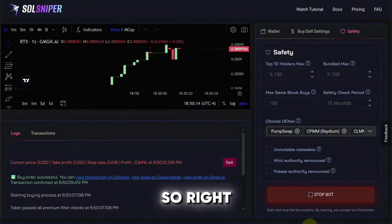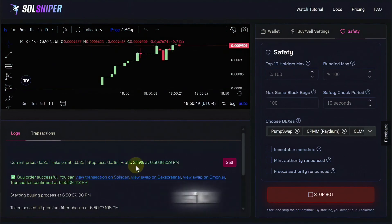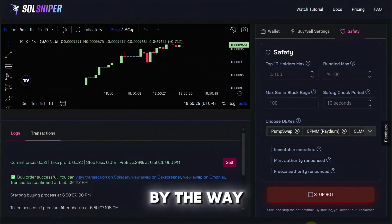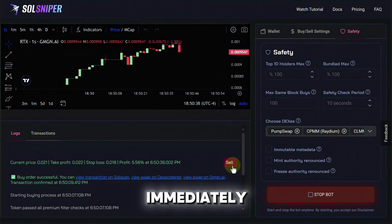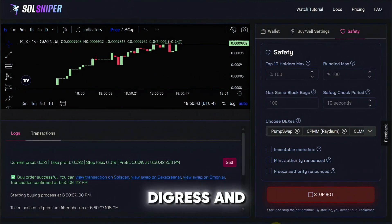We are in! Right here you can see our buy order was successful — we're up around two percent right now and things are moving. I'm going to pull back and let the bot do its thing. By the way, there's a sell button right here just in case things are going crazy and you can't wait to take your profit — you can always just hit the sell button and get out of the trade immediately.